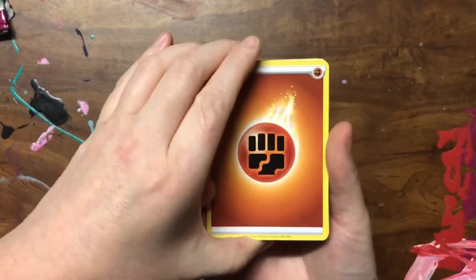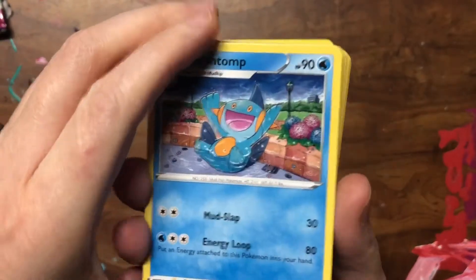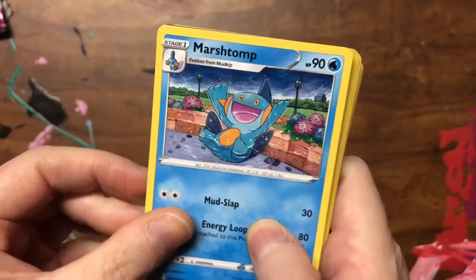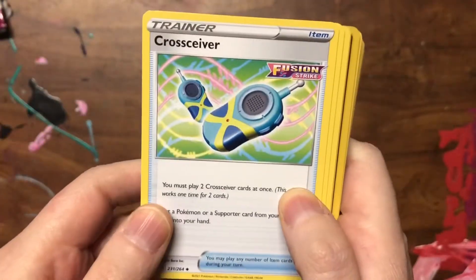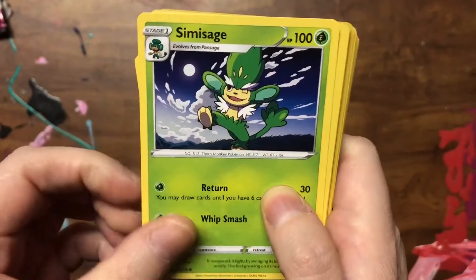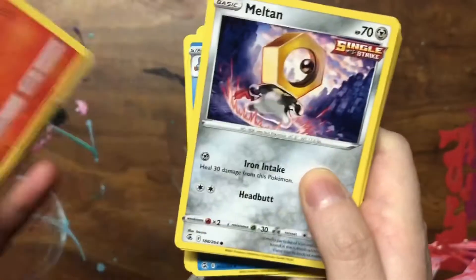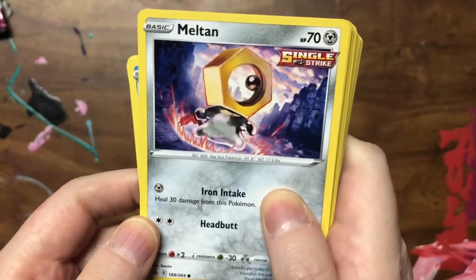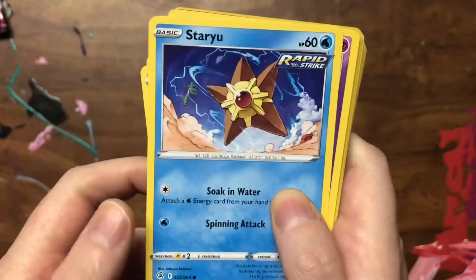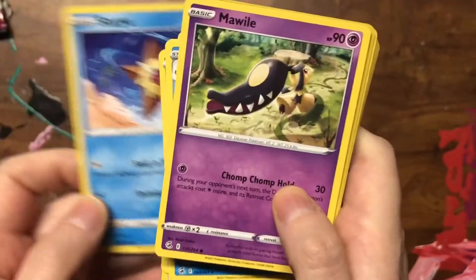Look at that illustration - that is so adorable! We've got a Simisage, a Vulpix, and a Meltan - it's so adorable with its big eye. We have a Staryu on the beach and a Mawile.